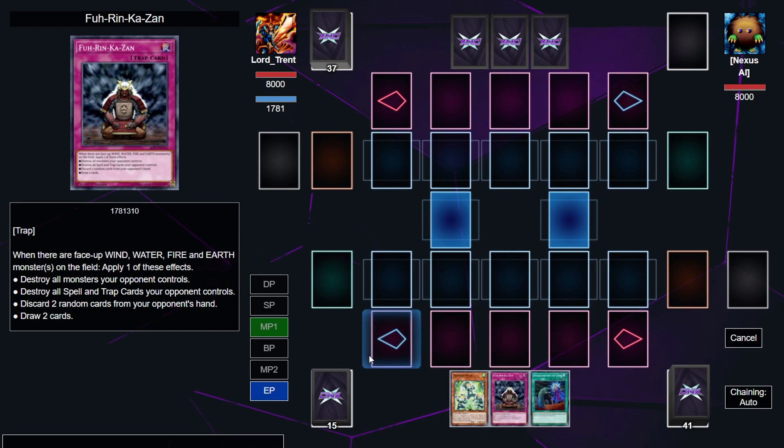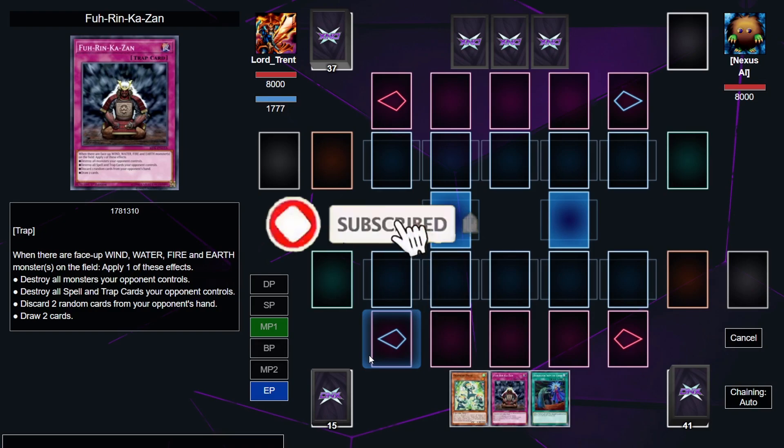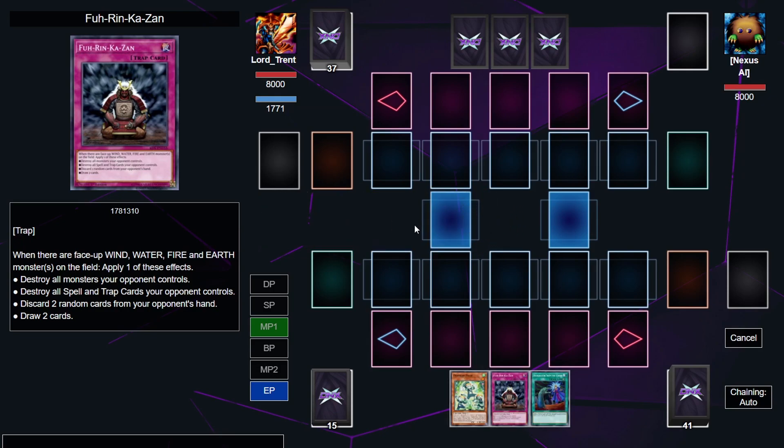What's up guys? Today we have the Avatar: The Last Airbender Prank Kids combo. This combo is unbelievable — it's really, really good. It lifts the ceiling of the deck. It relies on this card called Furin Kazan. Incredible card.